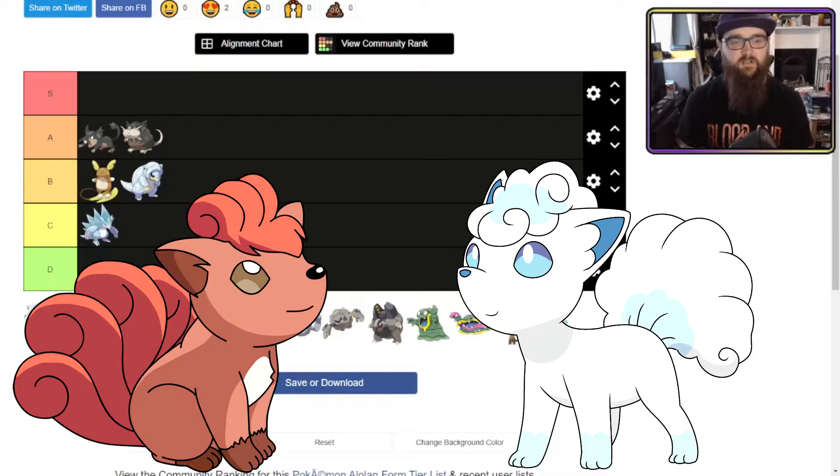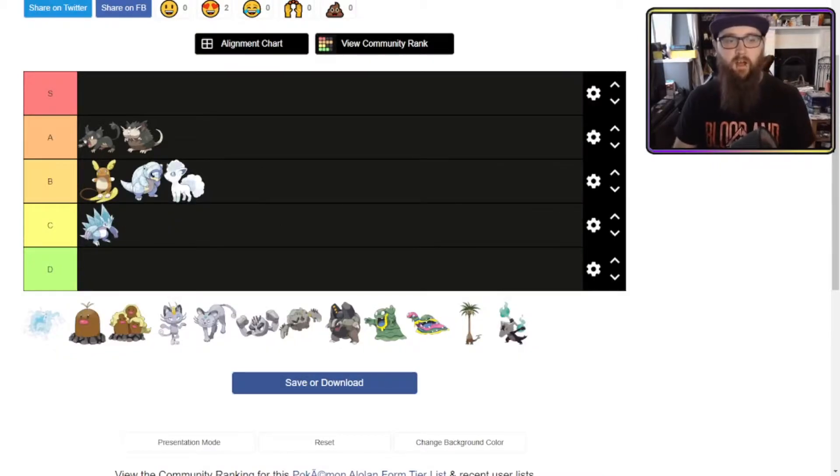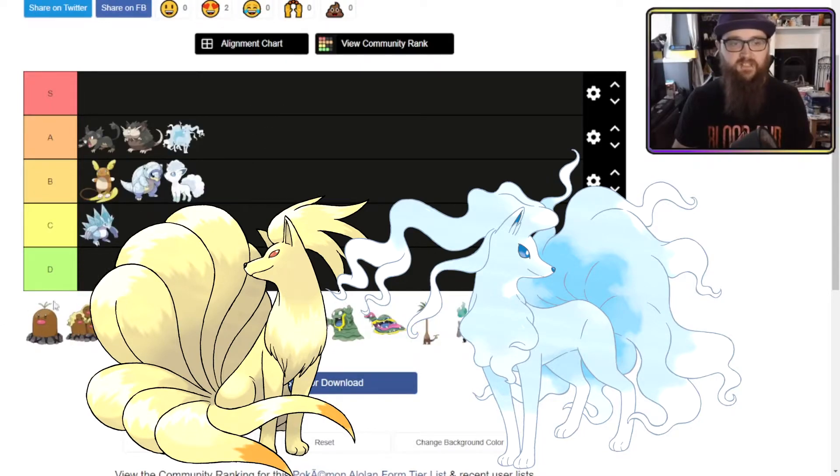Alolan Vulpix is not much of an improvement but a very cute-looking Pokémon. It does a lot with the new typing — Ice — and I believe it's Ice Fairy for Ninetales. Comparatively it's still looking very good, so I'm going to throw that into B. Alolan Ninetales — I love the aesthetic flow. It doesn't entirely make sense to me because Ice is fairly solid rather than flowing, but I think it looks cooler than the original Ninetales, so I'm going to pop it into A tier.